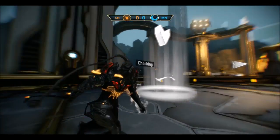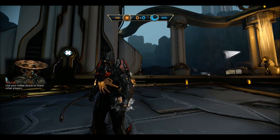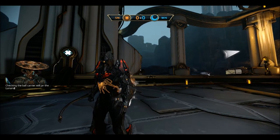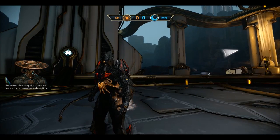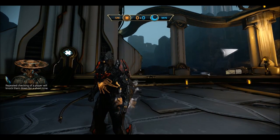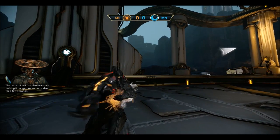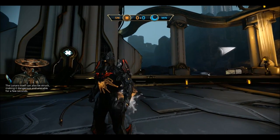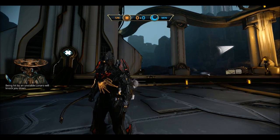Next is checking. Use your melee attack to check other players. Checking the ball carrier will jar the Lunaro loose. Repeated checking of a player will knock them down for a short time. The Lunaro itself can also be struck, making it dangerous and unstable for a few seconds — being hit by an unstable Lunaro will knock you down.